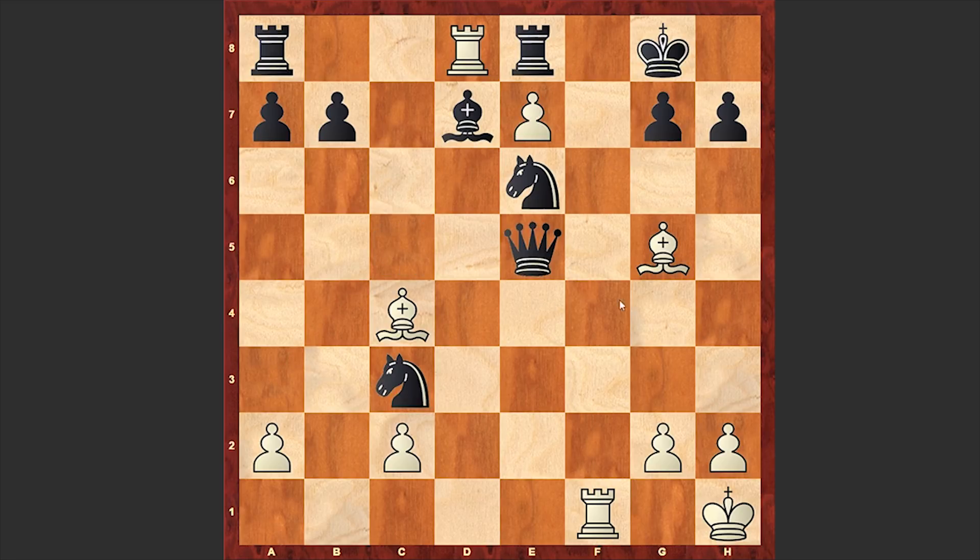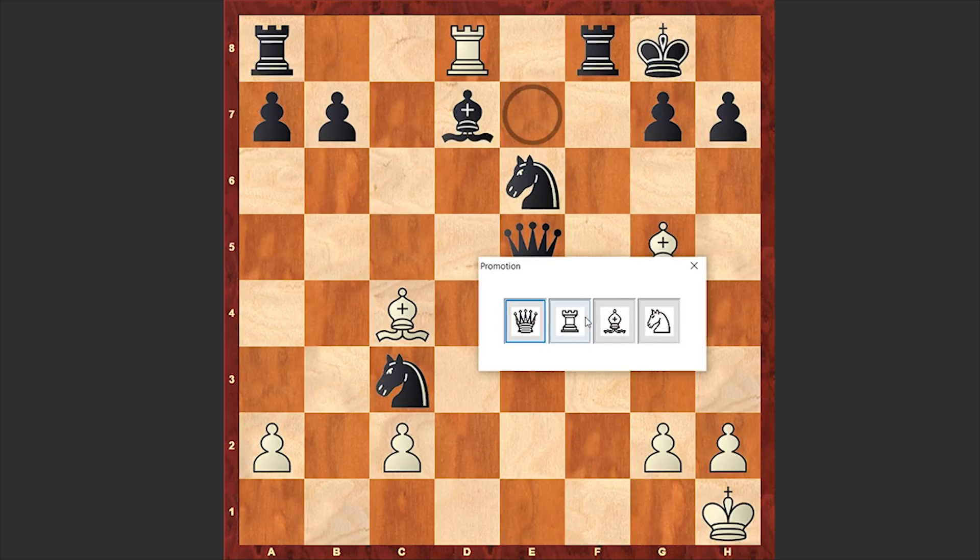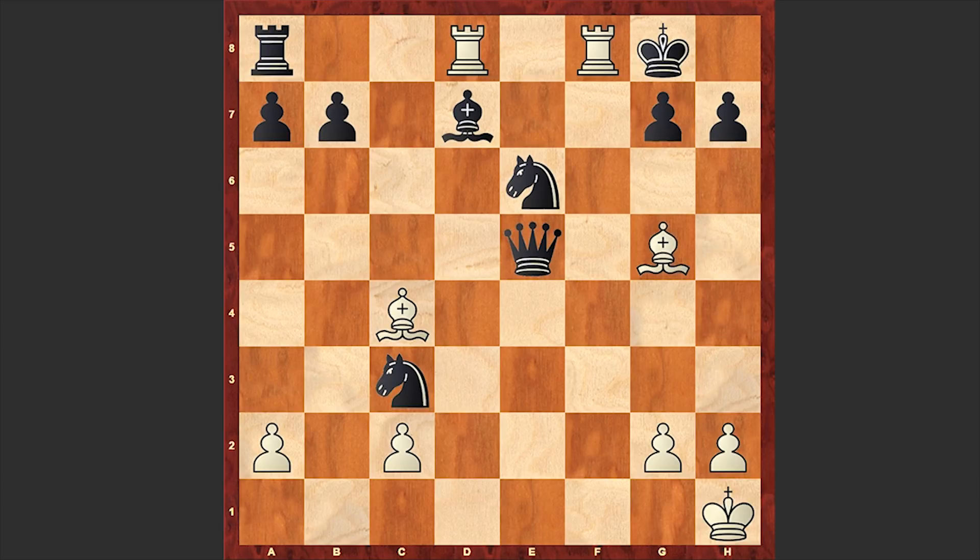Finally Black accepted the queen sacrifice and resigned after rook f8 check. If rook takes f8, then e takes f8 — let's go for a rook — and checkmate will appear on the board. That's why resignation followed. A very nice attack by Mikhail Tal, which I hope you enjoyed greatly — another queen sacrifice that destroyed the opponent's defense.